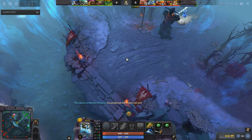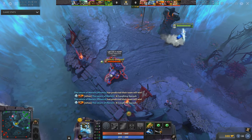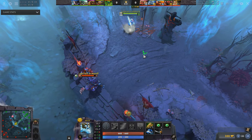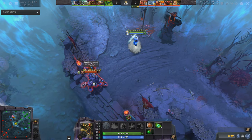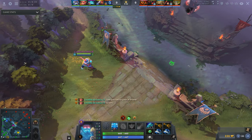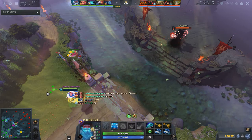But of course there are risks. If your ward was given to you late, or your hero is moving slower than a Crystal Maiden, by the time you arrive at the spot it is possible the enemy is already there and would see you placing that ward. And sometimes you both arrive at the same time, and then it becomes a battle of which player is quicker with his inputs.